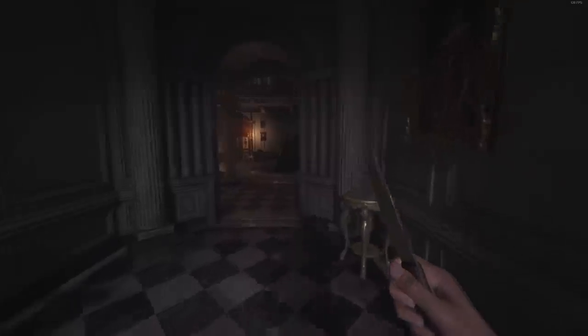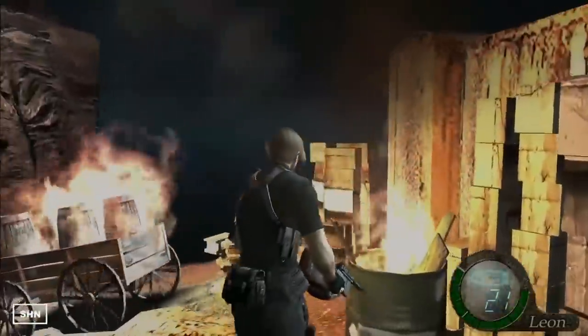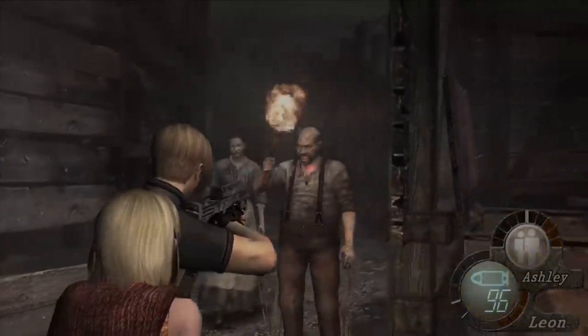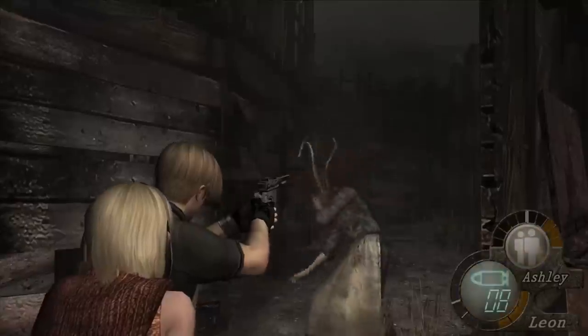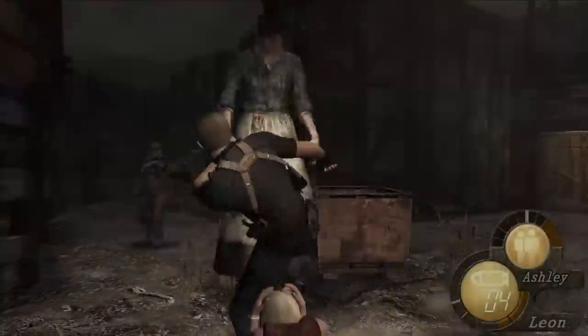In my big video on Resident Evil Village, I mentioned that one of the biggest problems the game has is its obvious linearity, and I talked just a little bit about how Resident Evil 4, while being a much more linear game than the original games on PlayStation, did a really good job of hiding that linearity behind compelling combat encounters. After publishing that video, I went back and spent a few hours with RE4, and I want to expand on this topic by showing just how they did it.